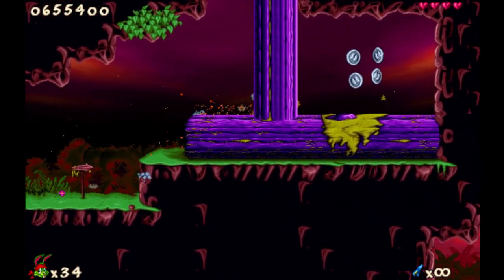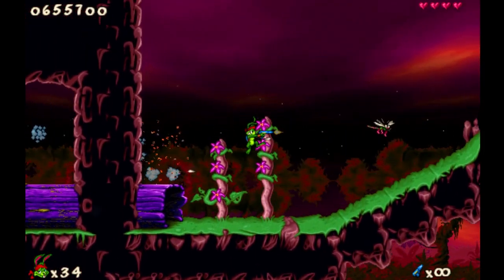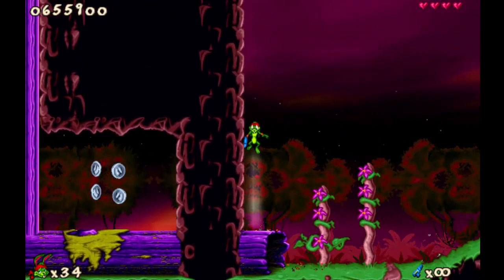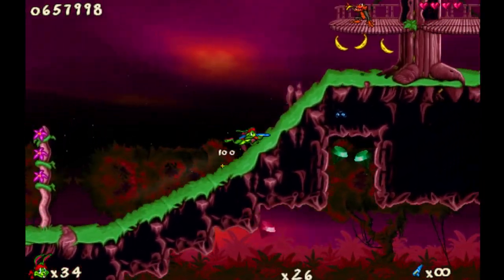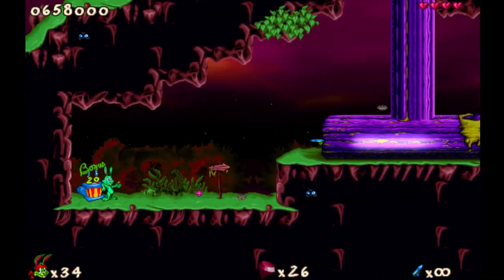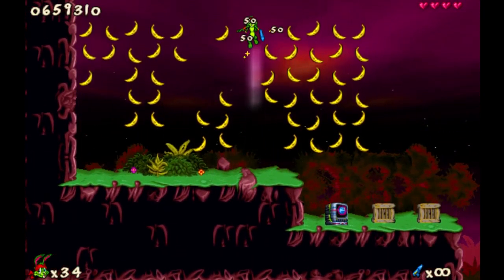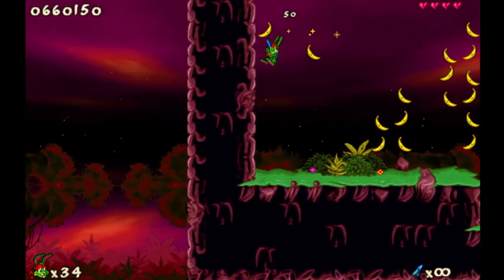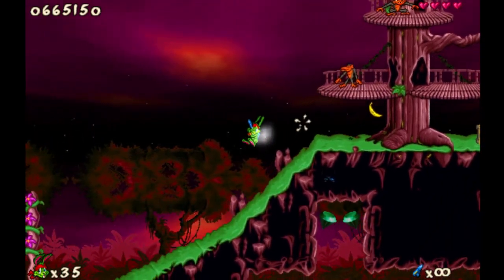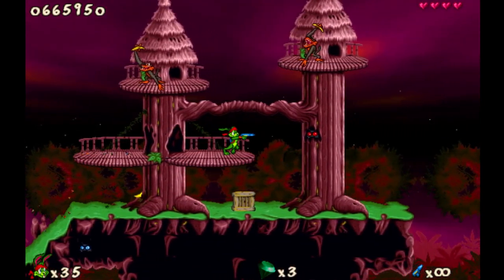Get inside the tree. We do have some more coins over here, which is very, very good. It will bring us to the 20 that we need. Get inside, there we go. We have 23, that's more than enough. Get to the treasure room. We have many, many, many bananas. I hate bananas.